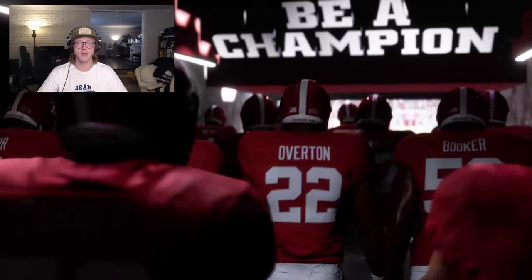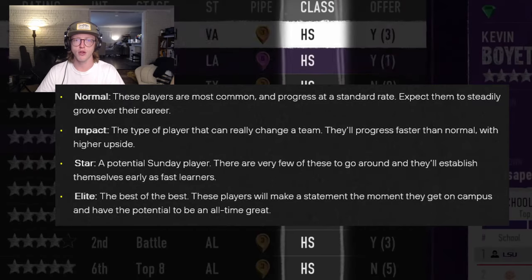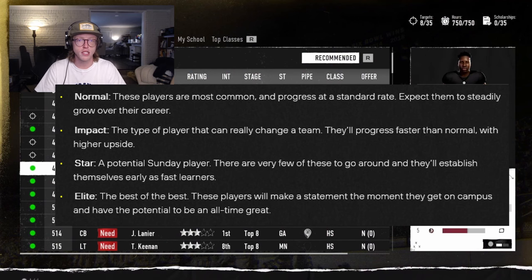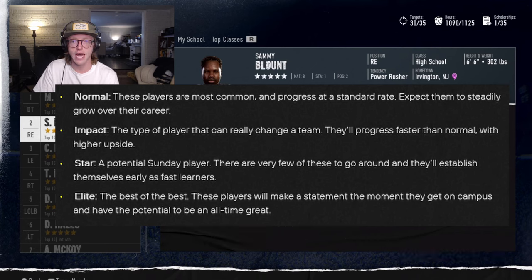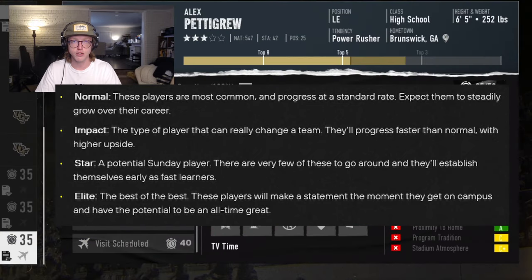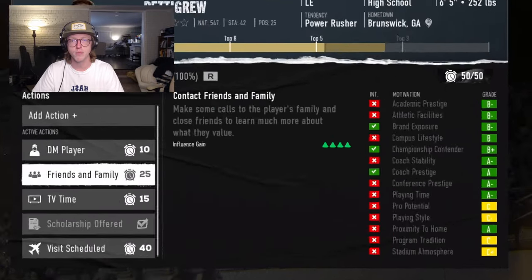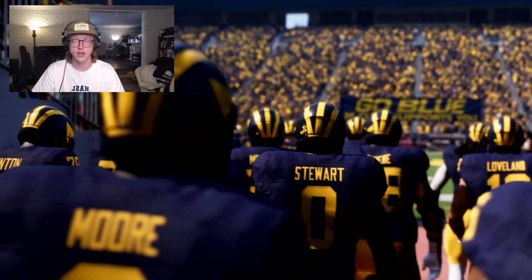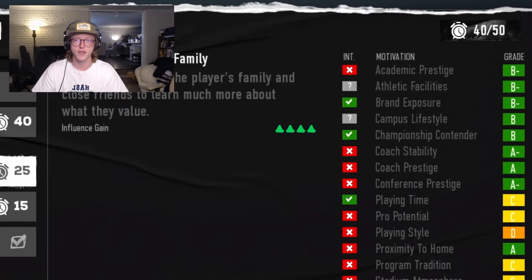Progression is further modified by the player's development trait. In College Football 25, there are four player development traits: Normal — most common, progressing at a standard rate with steady growth over their career; Impact — the type of player that can really change a team, progressing faster than normal with higher upside; Star — a potential Sunday player, very few of these to go around, establishing themselves early as fast learners; and Elite — the best of the best, making a statement the moment they get on campus with the potential to be an all-time great. Once a player is on your roster, their development trait is known and can be seen in the player card. When a player is a recruit, their development trait is hidden until national signing day, unless you have the Strategist archetype's Mind Reader ability, which gives you a chance to learn their development trait during an official visit.